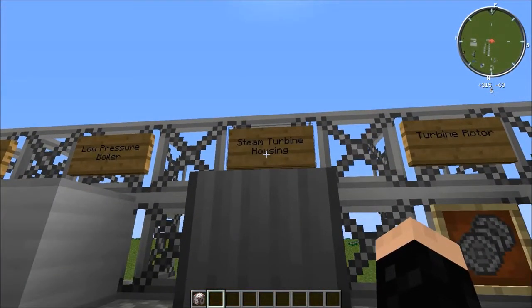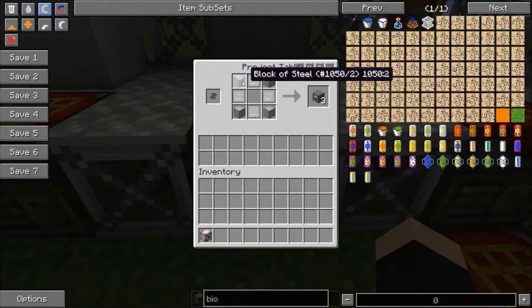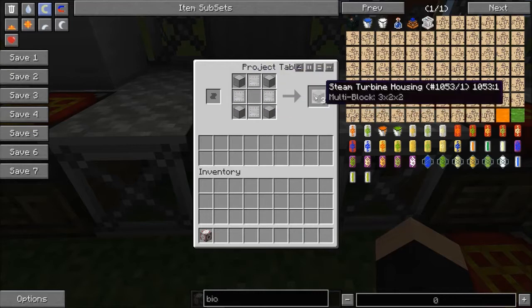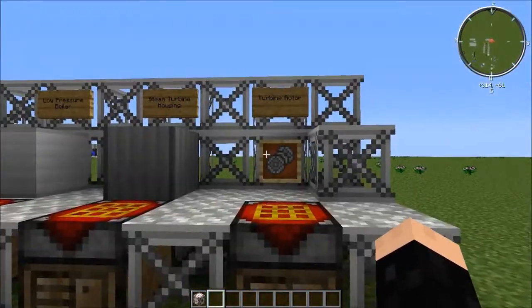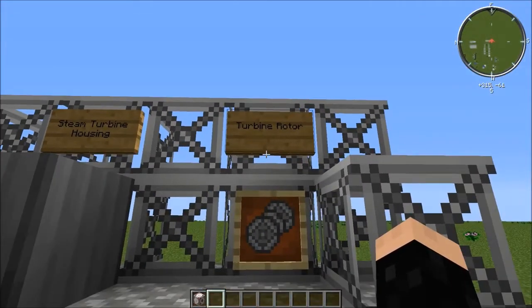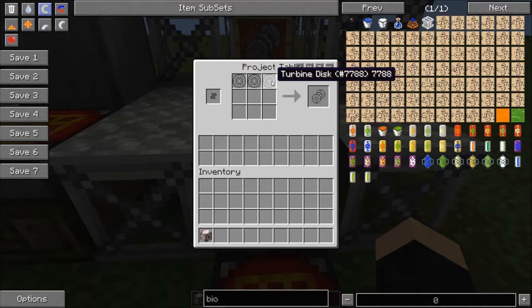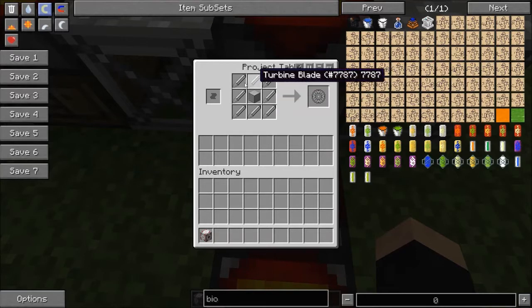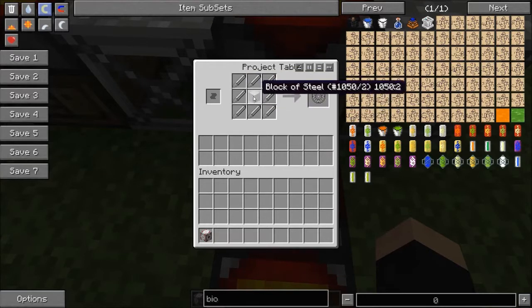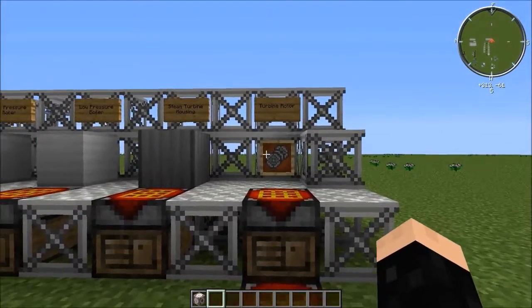For the steam turbine housing, which will generate EU, you need 4 blocks of steel and 4 steel plates, and that will give you 3 turbine housings. It's expensive, but it's well worth it. The turbine housings require what is called a turbine rotor to function and generate EU. Each turbine rotor is 3 turbine disks, each turbine disk is 8 turbine blades and a block of steel, and each turbine blade is 3 steel ingots. So yeah, this is quite expensive.